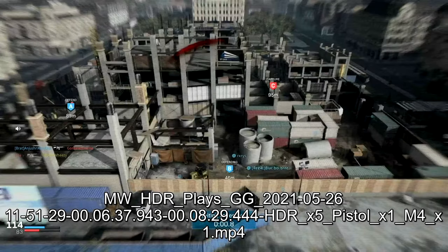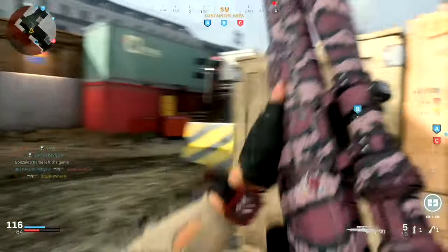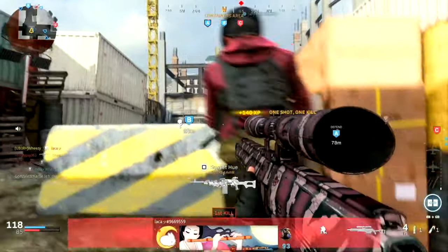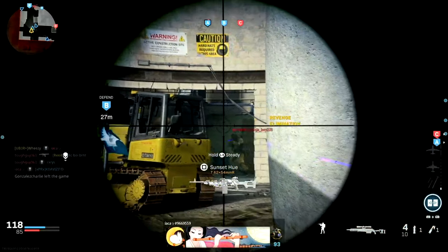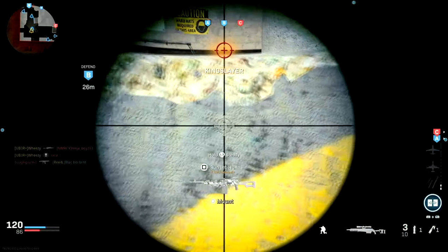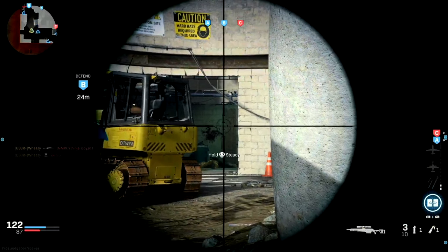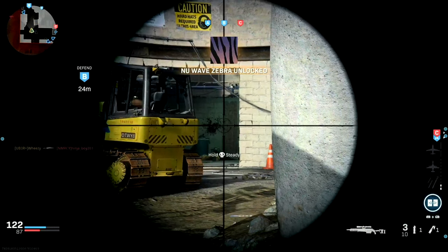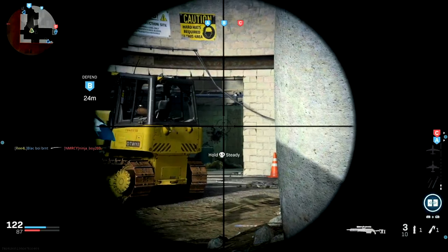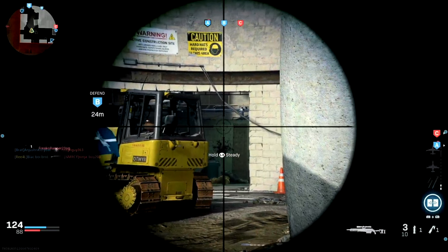Let's move into the next clip from the domination game. What I'm doing here is still completing the reptile camo challenges, but I'm also working on getting some mounted challenges. Here you can see I'm being pretty mobile, trying to clear this long line of sight. But then I move up and set up on the barrier — this has the advantage of steadying my scope, though I'm also completely stationary now.